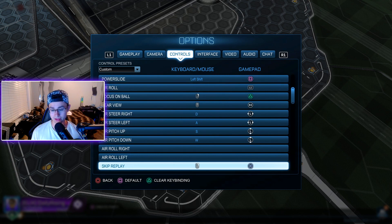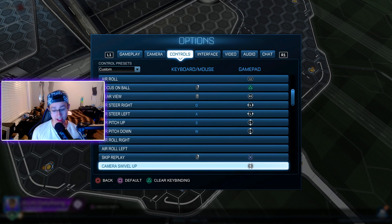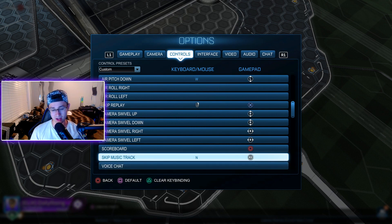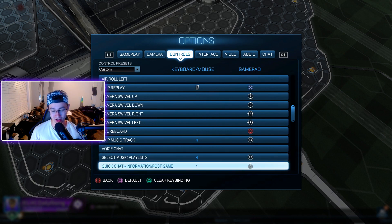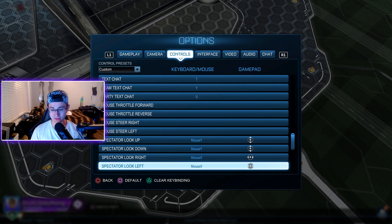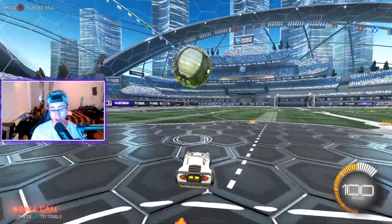Once I get better at air control I'll bind air roll right and left to something. Skip replay is X. Camera swivel up, down, right, left is the right stick. Scoreboard I changed to Circle — I might change that because it feels like a waste of a button, so let me know in the comments what you'd recommend. Voice chat I have off because the voice chat in this game is really bad. Quick chat and team chat are all the basic default stuff — and that's basically all the major key binds.